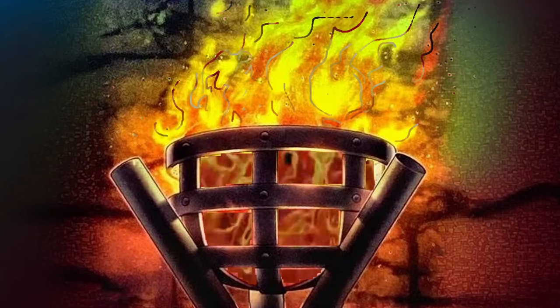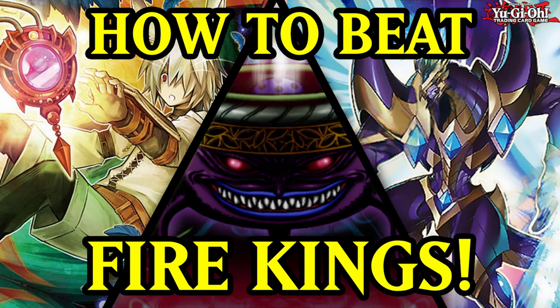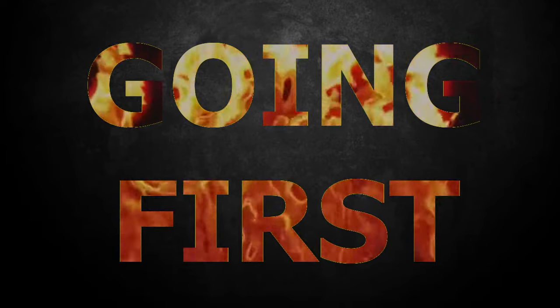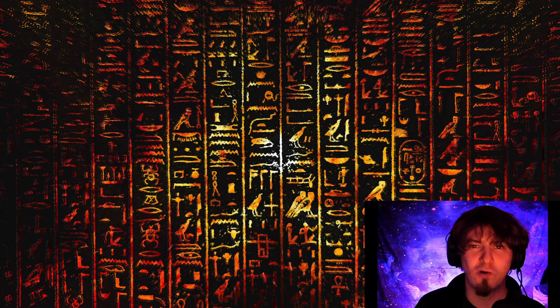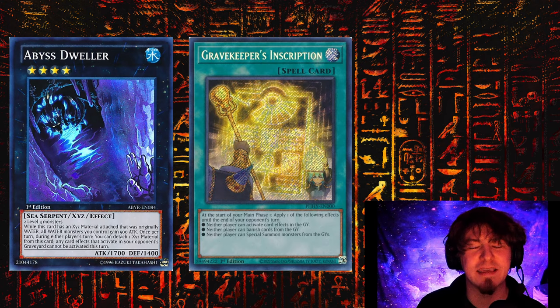That is the Fire King deck and what to be expecting when going against that matchup. Most importantly, what are we going to use to beat Fire Kings? The first thing we're going to cover are cards we're using when going first. Given that we are in a graveyard format, cards like Abyss Dweller and Gravekeeper's Inscription are going to be huge staples going into this format.